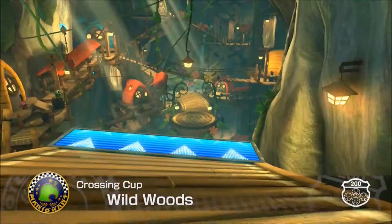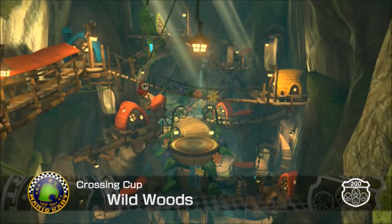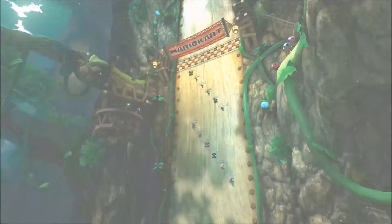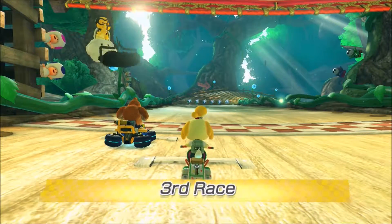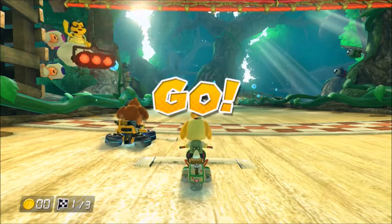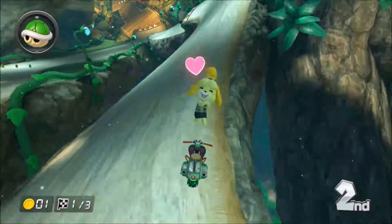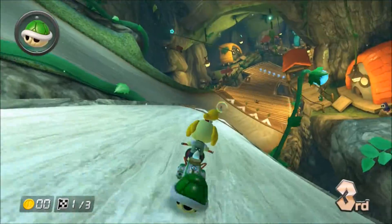Welcome to Wild Woods. When this course first released, I was just amazed by the design and the scenery. This is, I believe, the only course where we start on a vertical — we are idling vertically here. Those shy guys and toads look like they're horizontal, but we're the ones... this course is so well designed. I love this portion we're going to be going through up here. Whoops! Not that part — that part was unintentional.